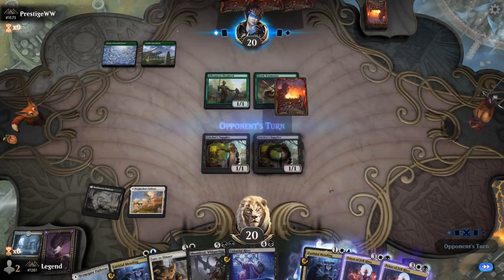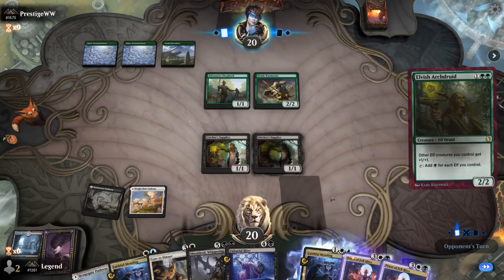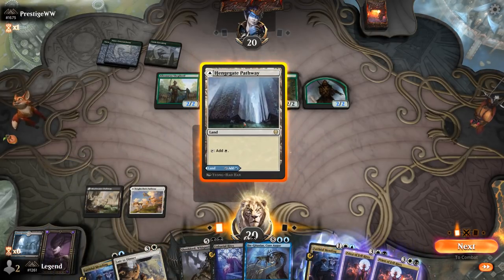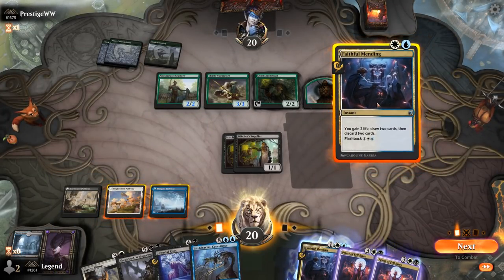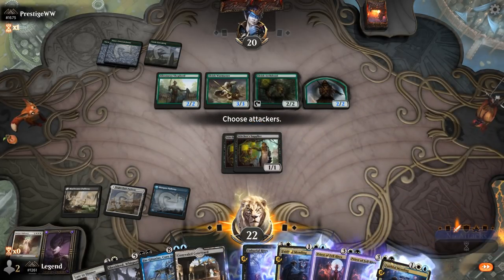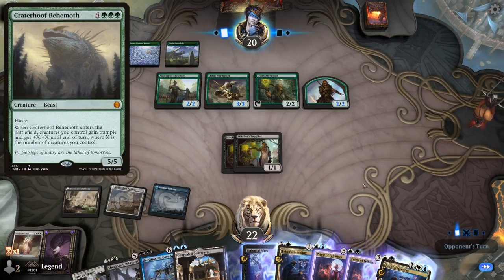Next turn I can Faithful Mending — either flashback or cast — and try to find land number 4. Opponent has Elvish Archdruid, so next turn we could take a lot of damage. There's Gingitaxias, so I probably want to main phase Mending and leave black mana open to potentially cast Bone Shards to kill the Archdruid. Concealed Courtyard is a little awkward here, but Emissary is the card I want to reanimate. I can probably survive next turn with my two chump blockers, but the Courtyard coming in tapped might be the difference between winning and losing.